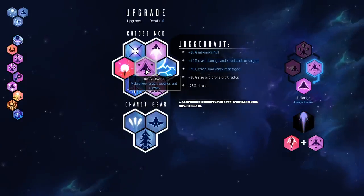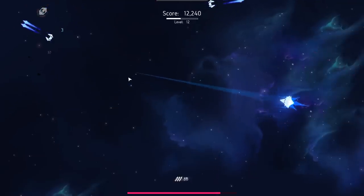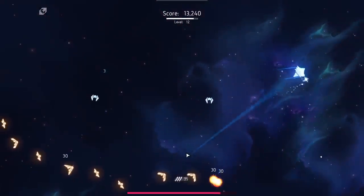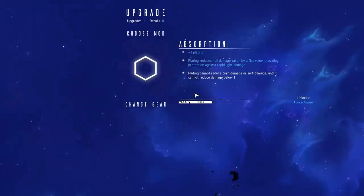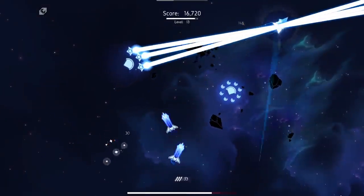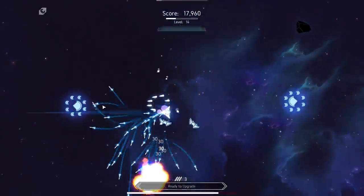Bigger, thicker, tankier HP — I'll pick that up. So now I've got a really big HP bar. The previous upgrade I picked was kind of a sidegrade: it reduces my maximum HP by about 15% but gives me a huge increase to regeneration, which is quite nice. And now interceptor — let's pick this up and keep going. So now I've got a really rapidly regenerating HP bar — you can see it comes back real quick. But my HP bar is permanently damaged, so it is a sidegrade.